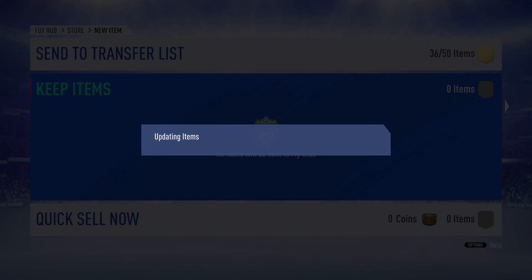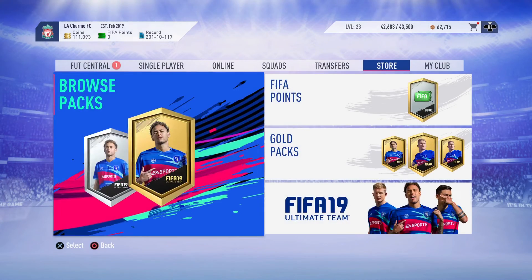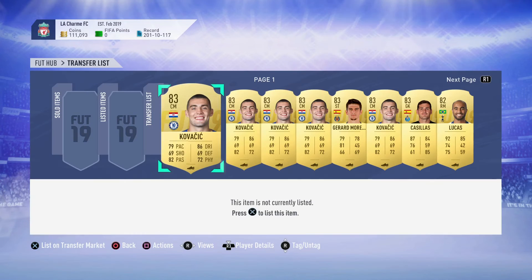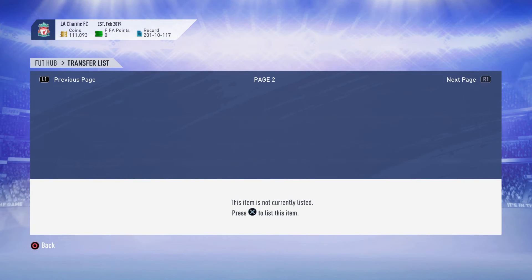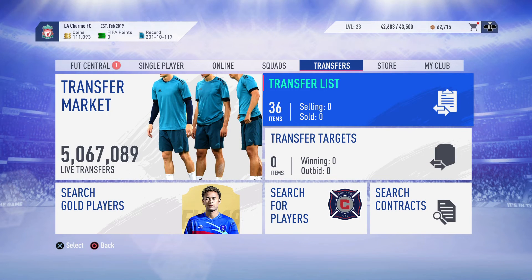That's about it for this video. Make sure you keep an eye out for my video tomorrow which is going to be a fut draft video. I also have a few investments that I've been selling — make sure you guys invest in Kova Cerci and Lucas and in Nkoku Williams; he is going to go up in price. I managed to snap them up for 1,000 coins. If any player is dropping in price, check out Futbin. Make sure you like and subscribe and keep up with my daily uploads — thank you for watching and stay tuned for more.